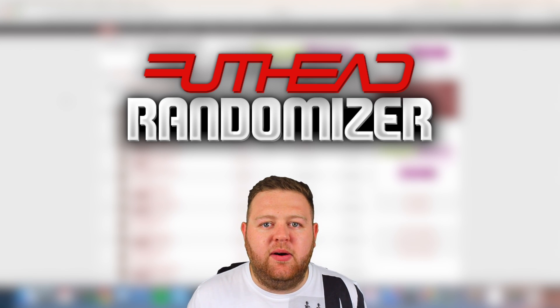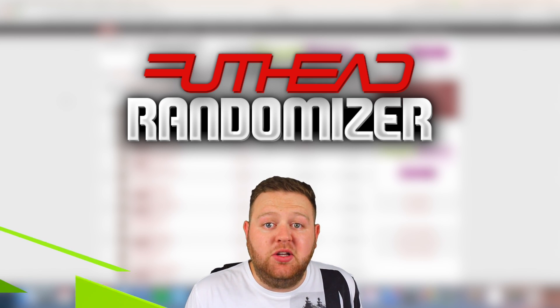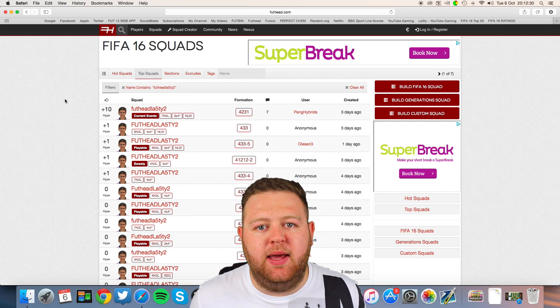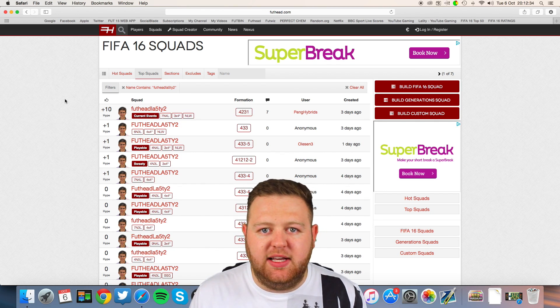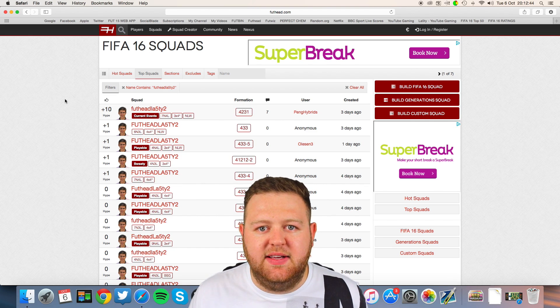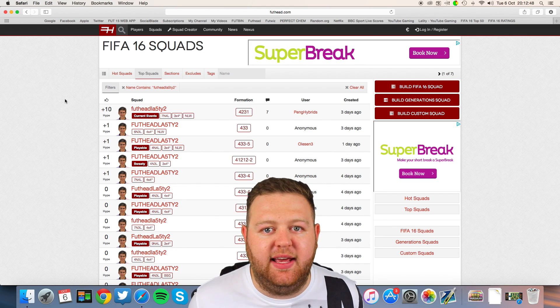I wanted you guys to build a nice sort of hybrid squad featuring one man in particular, and that is the Argentine Dybala who plays for Juventus. The squad needs to be a minimum of three leagues and three nations. I did say if you could build it with no links wasted that would be awesome, but it's not an actual necessity in this series. You can build what you want as long as it fits the criteria of at least three leagues or nations.